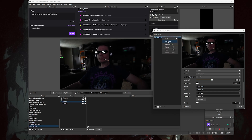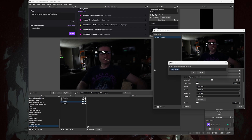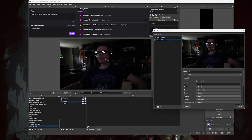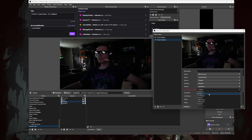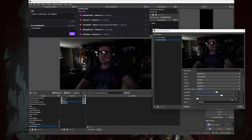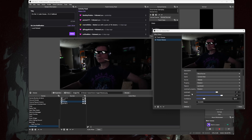Now turn the visibility of that filter off and duplicate it. Change the name to 'Rotate Glasses'. To the right, change the Property to Rotation and the Landmark Property to Rotation as well. Again, if the Landmark sliders do not slide, close the menu and then reopen it. Once they slide, set the first Landmark to 37 and the second one to 46. Set the Confidence to 5 and the Easing to 25.